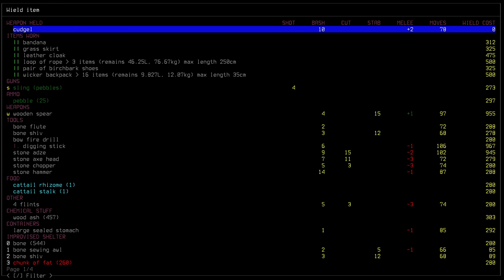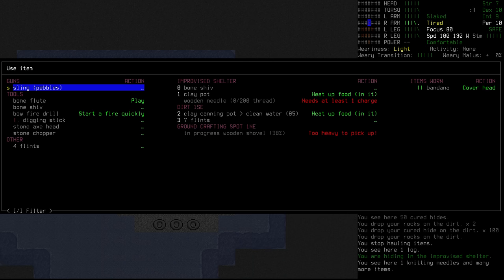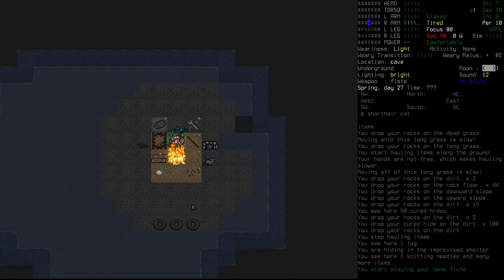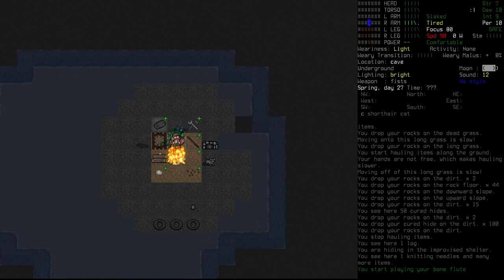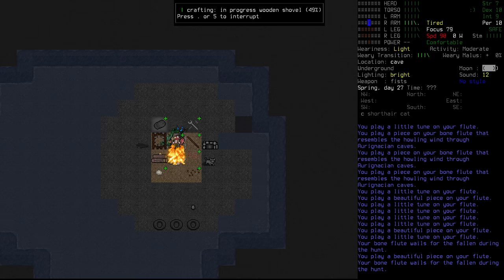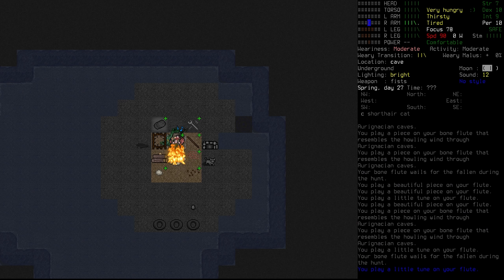Getting ahead of myself. We put the cudgel back in inventory, start playing the bone flute, and work on the shovel for a while. It's going to take some time. We set it to automatically add wood if needed. Working on the craft — halfway through. We stop at 70%, which is a pretty decent amount of progress.